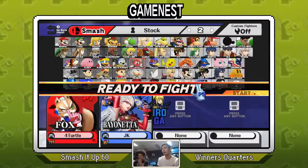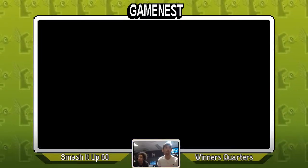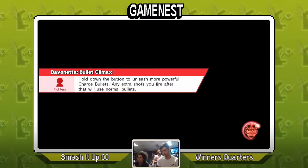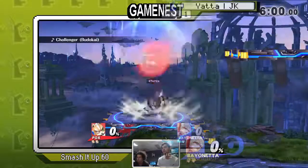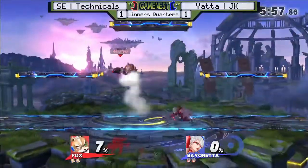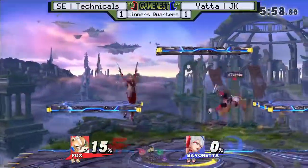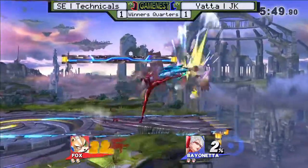Press one for Sheik points — actually, it's over, no Sheik points! Press two for Bayonetta. Points taken, points given. JK saying, 'That's enough kid, I'm gonna put you in your place with this Crimson Bael.' He's playing a little aggressively.